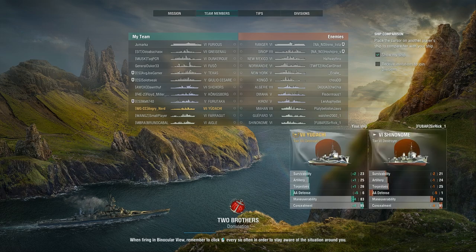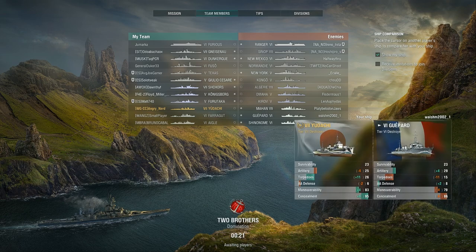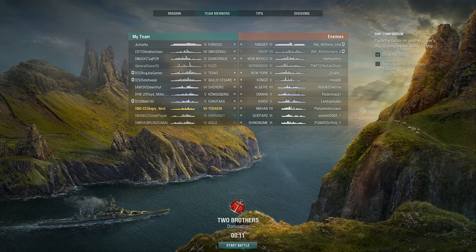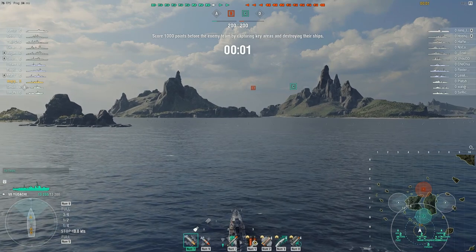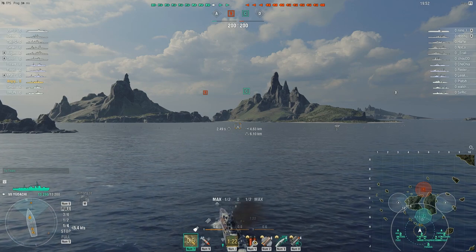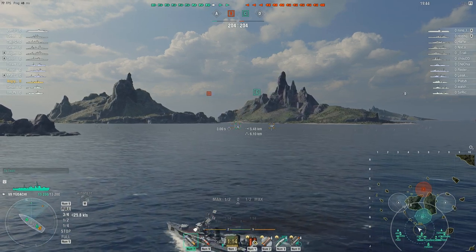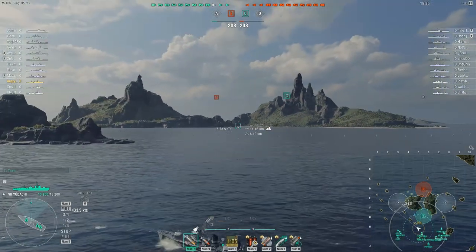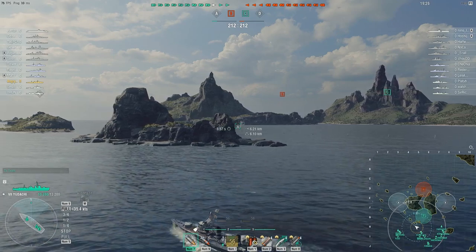We're on the Two Brothers map. Checking the team lineup — there's a Gaede that I don't want to run into, and a Mahan on the enemy team. We do have an enemy aircraft carrier, so I need to be aware of that. I've got 30-plus games in the Yudachi so far and I really can't seem to make it work. I'm surviving, but I don't feel like I'm contributing much to the team.